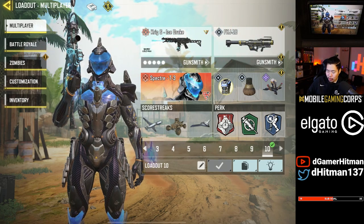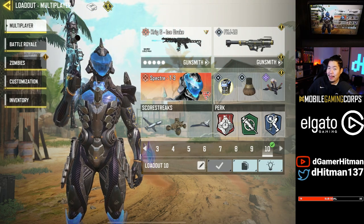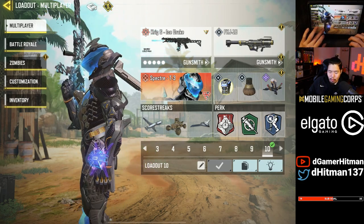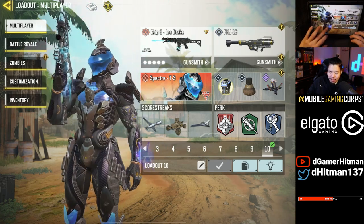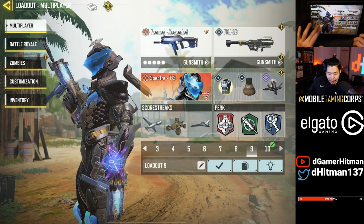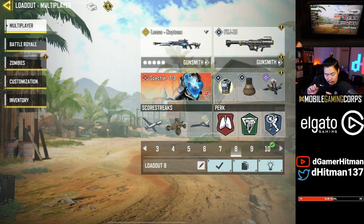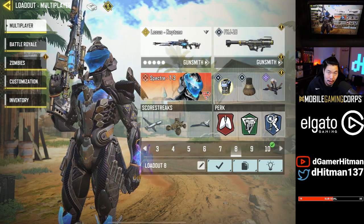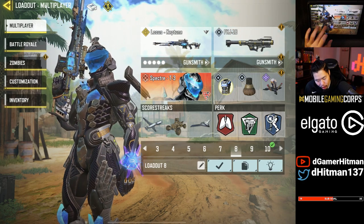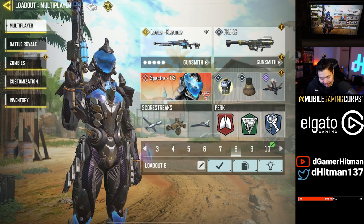I had a hard time matching the base blue and gray because there's not really that many that match the same blue, but I did manage to find one. For the bonus ones, we have the Krig 6 Ice Camo — I really wanted to make this work because the Ice Camo skin is so nice, but the combination is just okay. The best one is the Locust Neptune — despite having pretty bad iron sights, it has one of the best combinations, with the blue and gray closely matching the character.